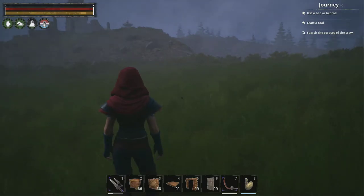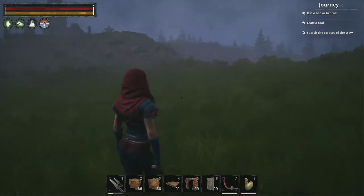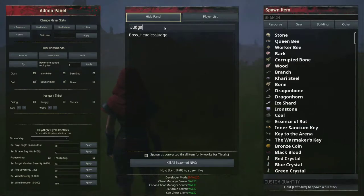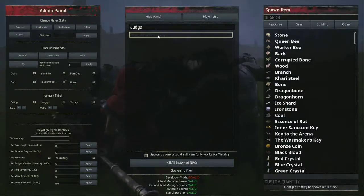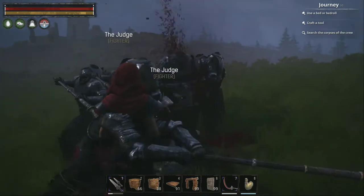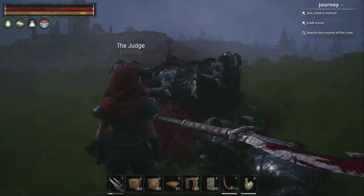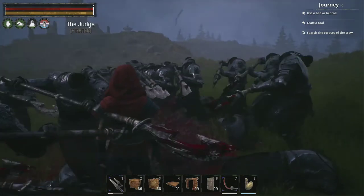Basically, if the Judge does drop the Survivalist armor, I just have to farm those two bosses — that's all. I think I have basically every other recipe that I'm aware of. Let's spawn in a bunch and see what happens. I'm sure I'm going to lag doing this. I'm going to spawn five at a time. I could make this easier by getting a mod and building a little structure so they don't move, but I don't like dealing with mods, which is why I play on the official server.